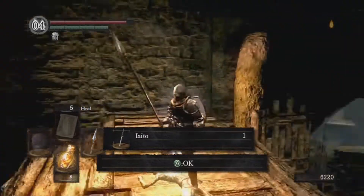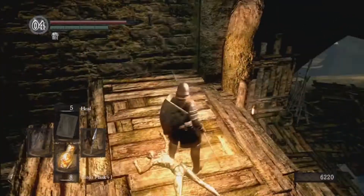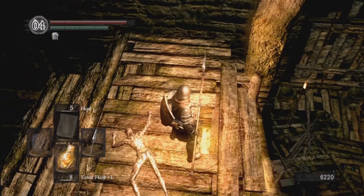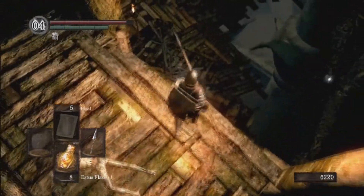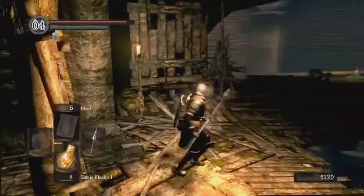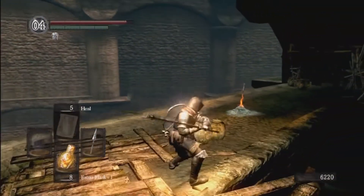Pillage this corpse and you'll get the Uchigatana — which is a katana. I do believe I have the stats to wield it, but I'm not going to use it. It's a pretty good katana; it's shorter than the other katana, but I do believe it's slightly faster and it's a pretty good weapon. You can use it if you want — I think it has a 20 dex requirement.